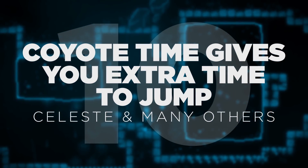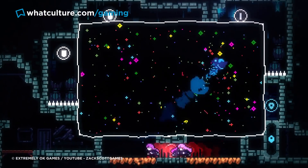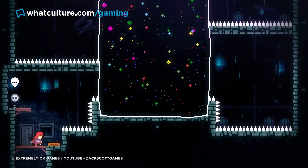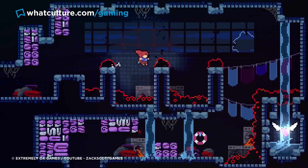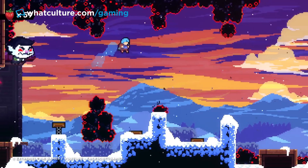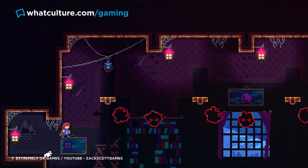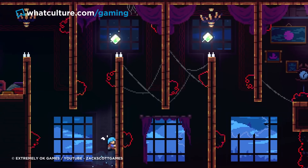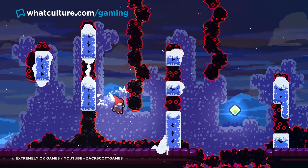Number 10: Coyote Time Gives You Extra Time to Jump — Celeste and Many Others. Celeste certainly isn't the first platformer to include this mechanic, though given that it happens to be one of the most brutally difficult recent games in its genre, it's especially noteworthy that it makes good use of it. Coyote Time is a technique in games development where players are given an extra fraction of a second after leaving a platform to leap before gravity kicks in, named after Wile E. Coyote's gravity-defying tendencies. The game's creator confirmed in a Twitter thread that Coyote Time is indeed part of Celeste's platforming framework, and that you're granted a few frames of forgiveness after leaving a ledge to make your jump.